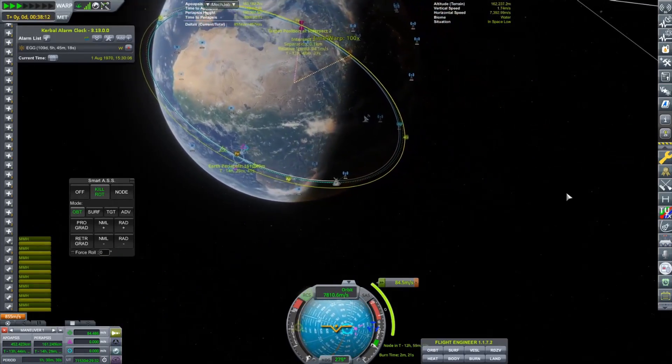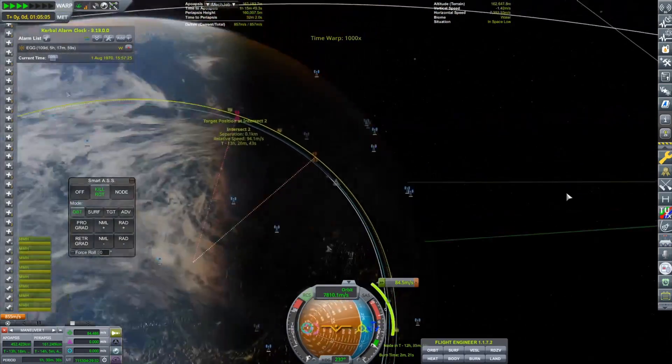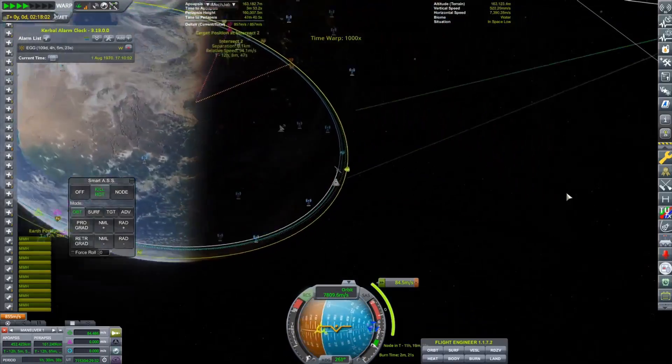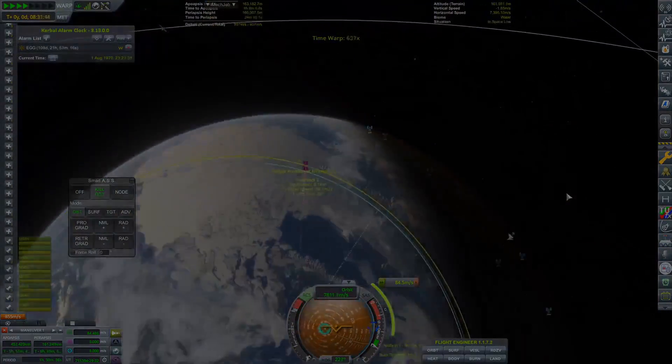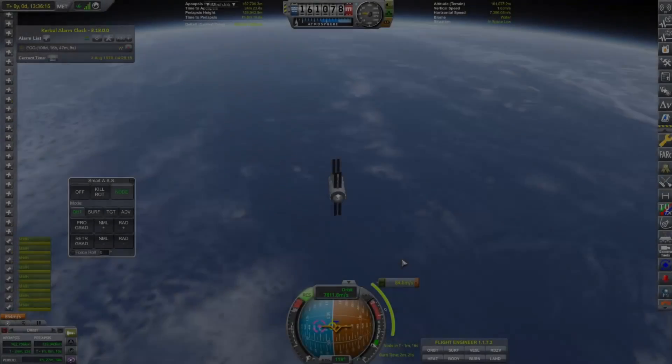I really wanted to have a functional low Earth orbit station in 1970. We did have Coors Light a long time ago, but that kind of died.